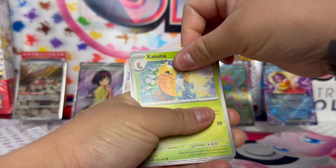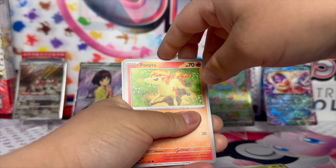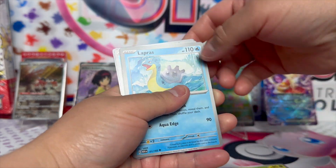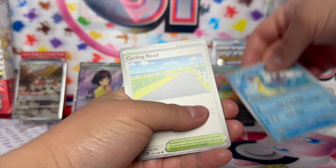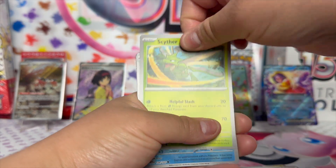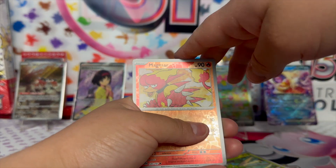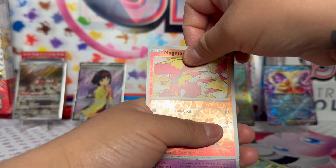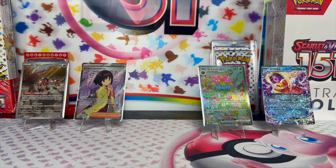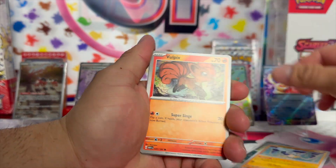Kakuna, Poliwag, Ponyta, Lapras, Cycle Road. Magikarp — yeah. Here we go, last pack — magic or tragic: Ekans, Koffing, Vulpix, Magnemite, Graveler, Arcanine — little queen, come on — Chansey, Weeving.